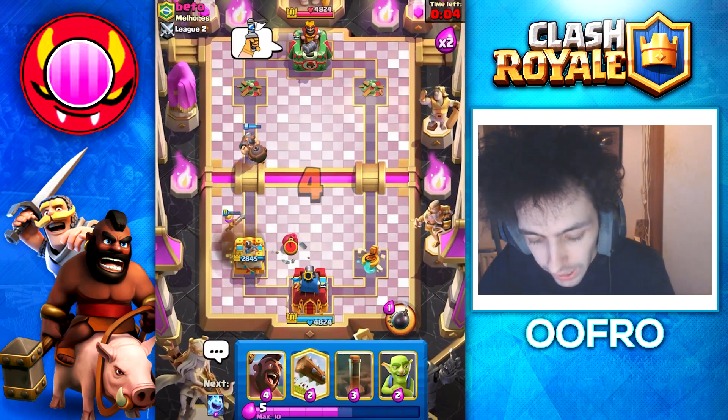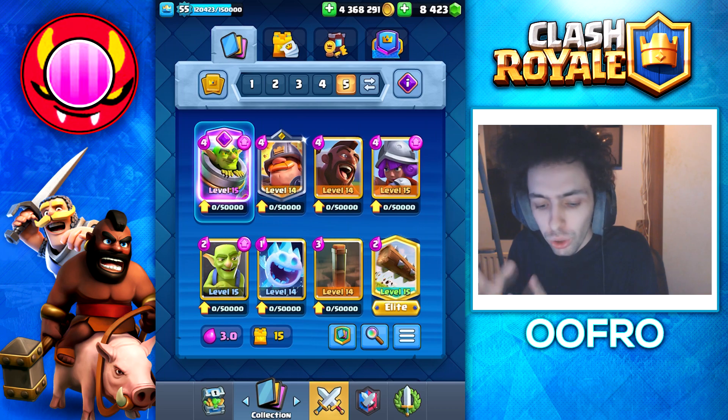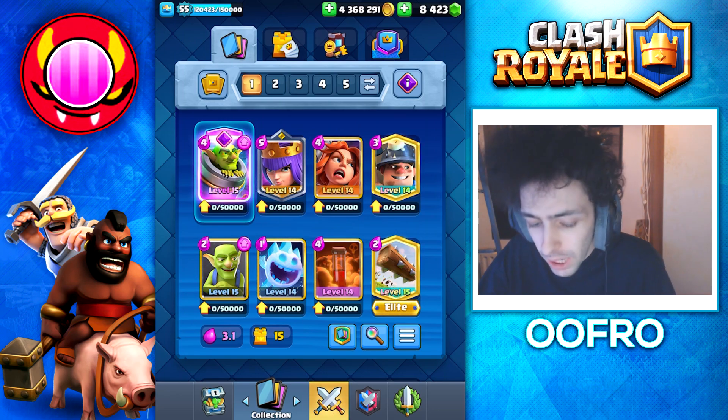He waves the white flag. My impressions on this card: it's not too game-changing. If your deck can beat Mortar decks anyway, you're going to beat the Evolved Mortar fine. But it is a nice little bonus, helping you win the game easier. Another deck we are going to try out is Miner Poison Control with the Evolved Mortar. This deck was super popular but kind of fell off because of Evolutions, so maybe Evolutions can bring it back to life.